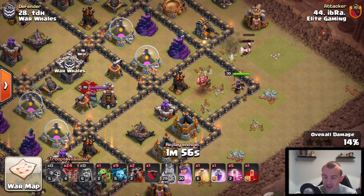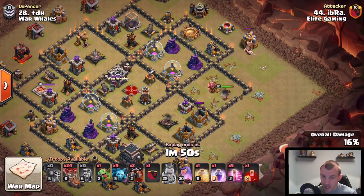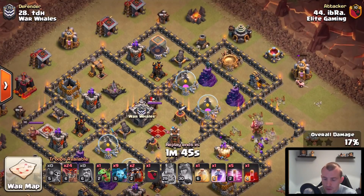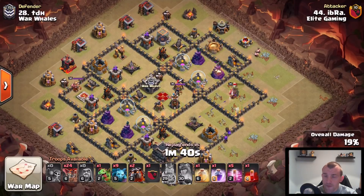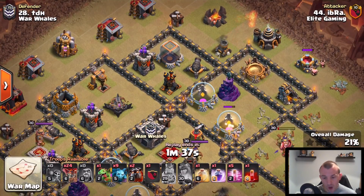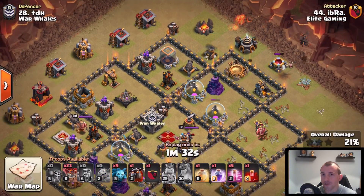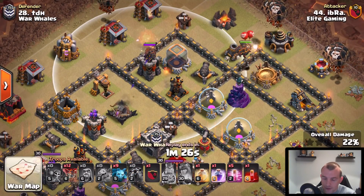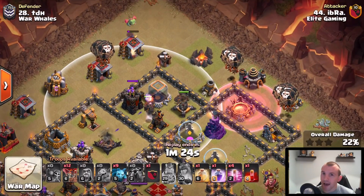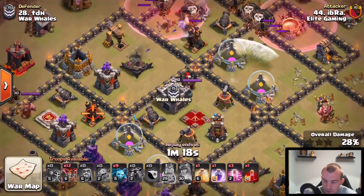For this first attack we decided to take a very small kill squad, come in from the right hand side of the base, and take out some defenses — especially an air defense — to control the pathing of the Lava Loon. This is more of your traditional Lava Loon base with air defense in every quadrant. As the Lava Hound comes in, all defenses will target it, then the balloons come in behind to snipe those defenses. Haste spells power the balloons forward.